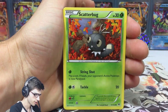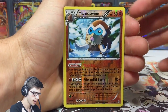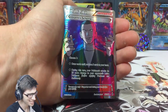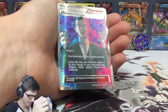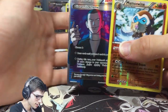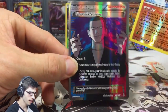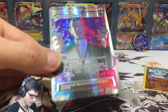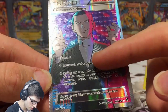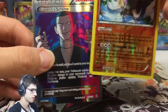In the Zoroark pack, we got Remoraid, Teddiursa, Budew, Pancham, Buddy-Buddy Rescue, a reverse rare Mamoswine — I'd be killing it right now if I was doing a pack battle! And the rare in the pack is a Giovanni's Scheme full art — nice! I think this is number four I've pulled of him in Breakthrough. That's a great pack — kicking it off strong with a reverse rare, which is also a holo in the set, plus a Giovanni's Scheme full art.